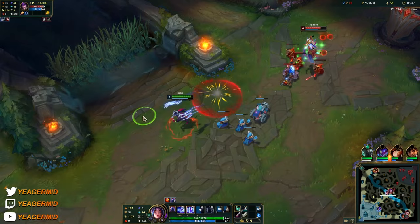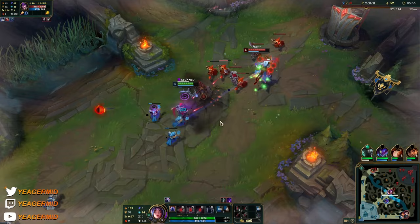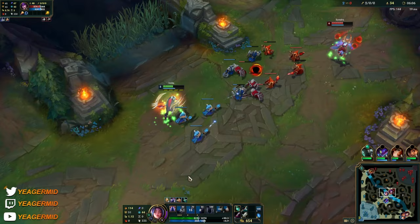So ideally you want to let them push. Now Syndra is level 6. I need to wait for level 6 too. I just used my W for the tower.